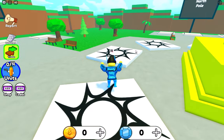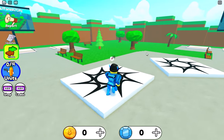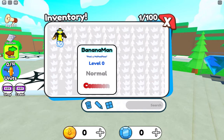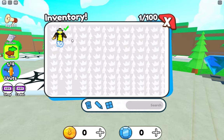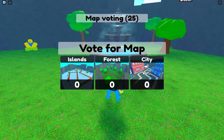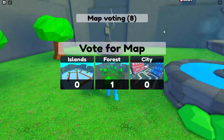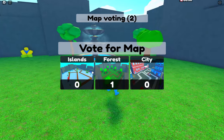The next game is one I've already done before on the channel, but when I played it the game was in a bit of a broken state. This game is called Fruit Tower Defense. I already have a little man called Banana Man, also nicknamed Peely McPeelface, so we're going to equip him and teleport into a game. I'm voting for the forest map — all three maps look pretty cool, especially this little lobby. I think it'd be cool if you added a little X button to turn off the voting GUI once you've already voted.